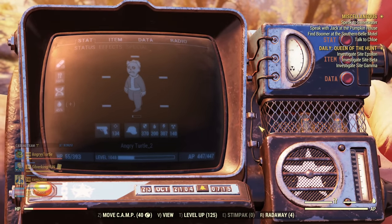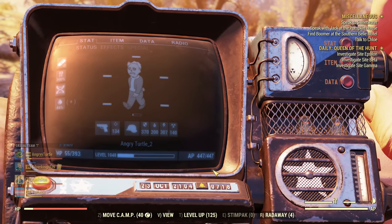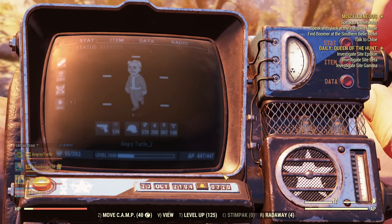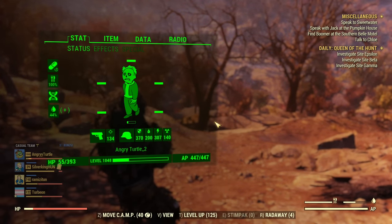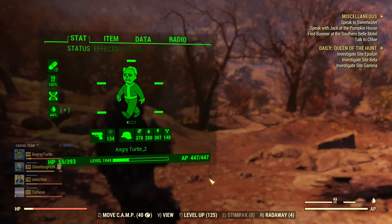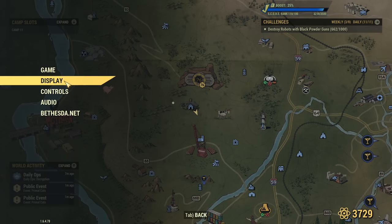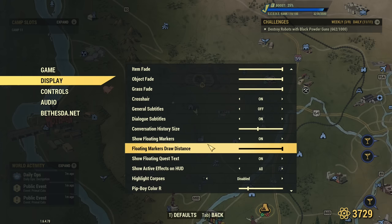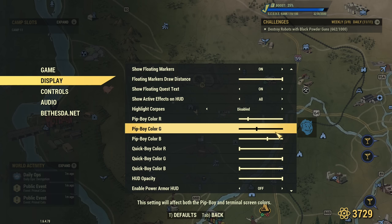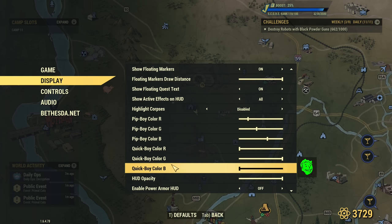There are two tips in one here. The regular Pip-Boy view color affects the color of your light that you use outside of Power Armor — the Pip-Boy light. The color of Quick-Boy is separate and does not affect anything. I like to use Quick-Boy and I have it green. To customize: go into your settings, go under Display, and scrolling down you will find Pip-Boy color RGB sliders with a preview. Moving those, underneath you'll also find Quick-Boy color sliders.